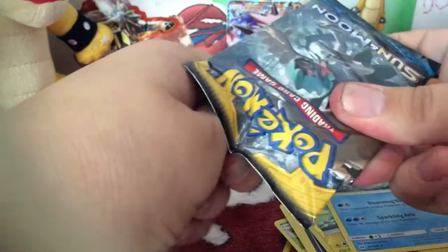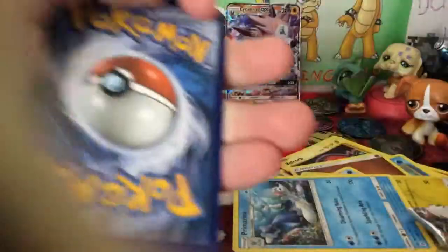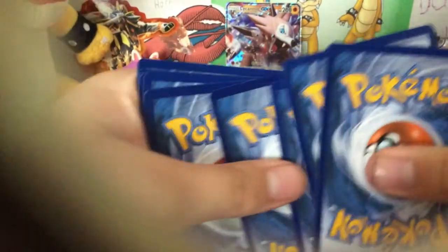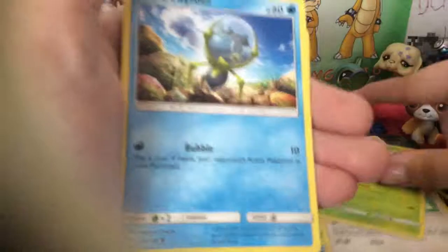Hopefully I get something good from the Decidueye pack — please, it's my hope. Are you kidding me? It's sealed! Wait, there's a tiny little bit. Hopefully I get it. 1, 2, 3, 4. So we have Unlisted Leaf Energy, Steamy Energy Retrieval, Corsola, Paris, Lillipop, Bounsweet, Dupider.